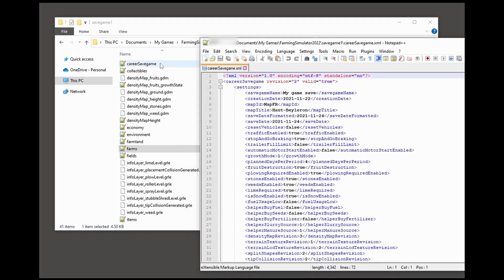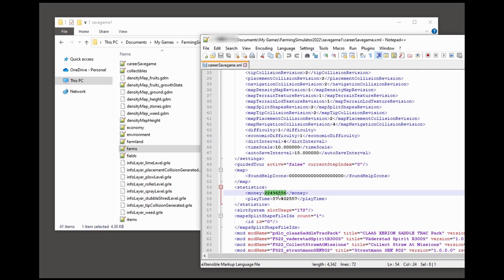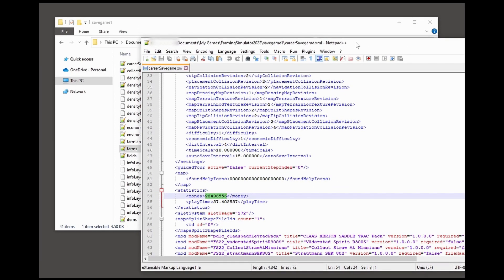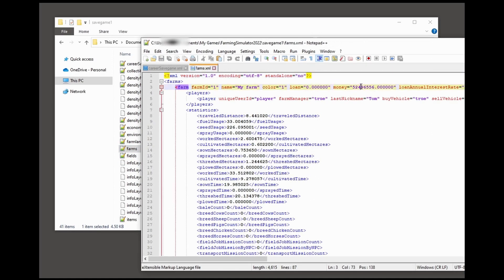I've also got the career save game XML open here. The reason I've got that open is to show you that it does also have a money tag in it. Now that money tag doesn't actually do anything — all it does is show you the value whenever you're loading your saved game. It doesn't actually enter any money into the game; it just says this saved game has that much associated with it. Whenever you go into the game and start playing and save, it will overwrite this.